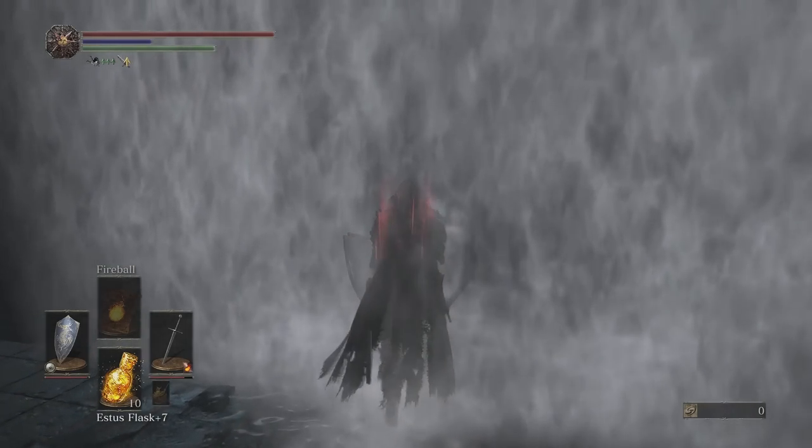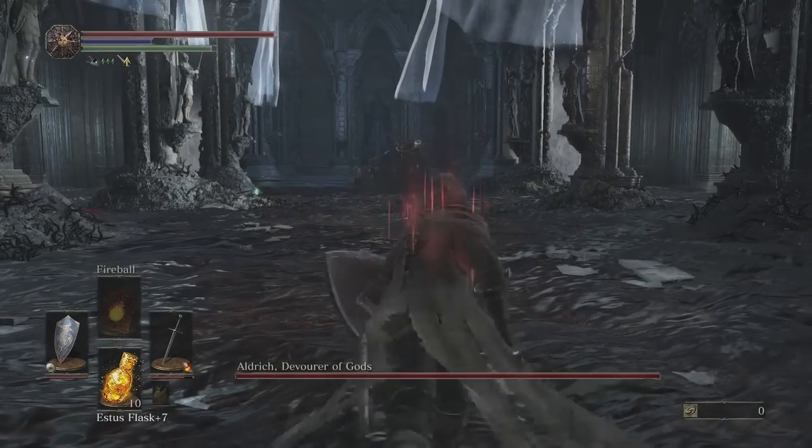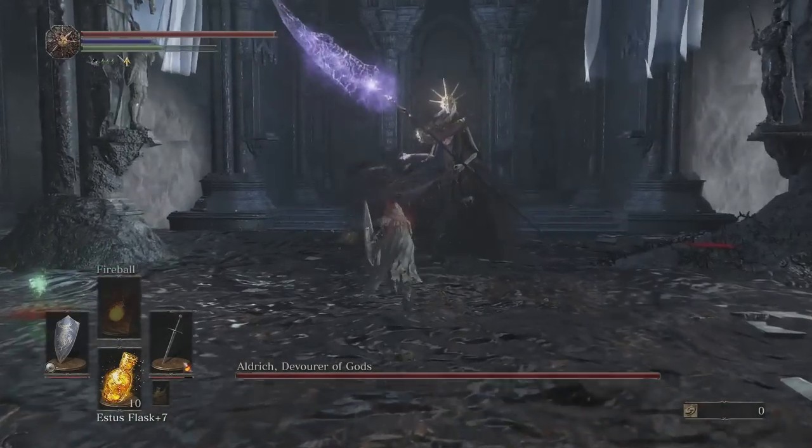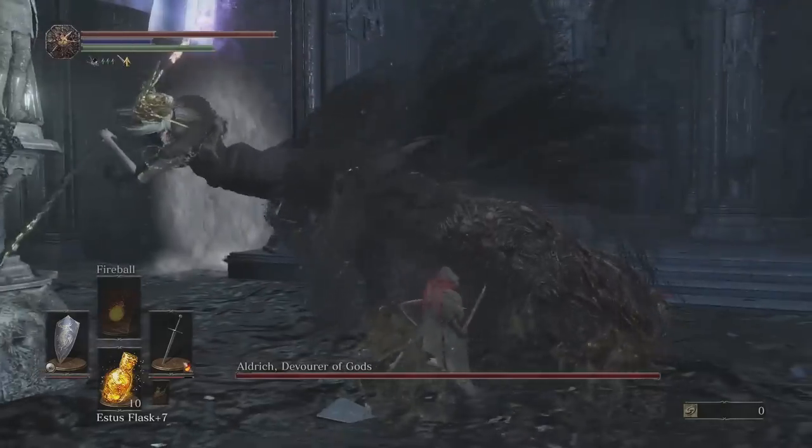Upon entering the boss fog, you'll want to charge straight at the boss. He may try to cast some little purple balls that hover and then dive at you, but try not to focus on these for now and simply close the distance as fast as you can.